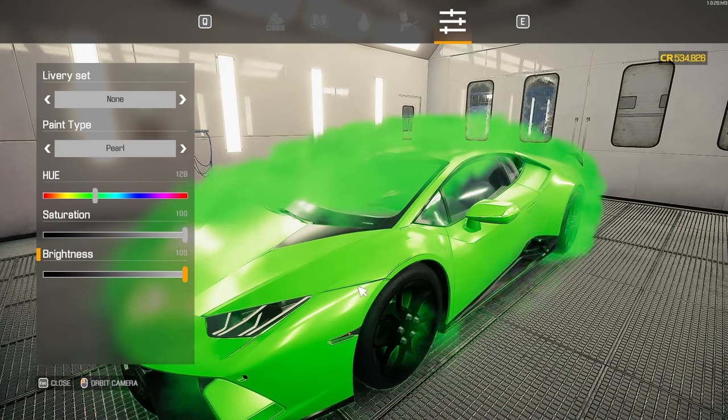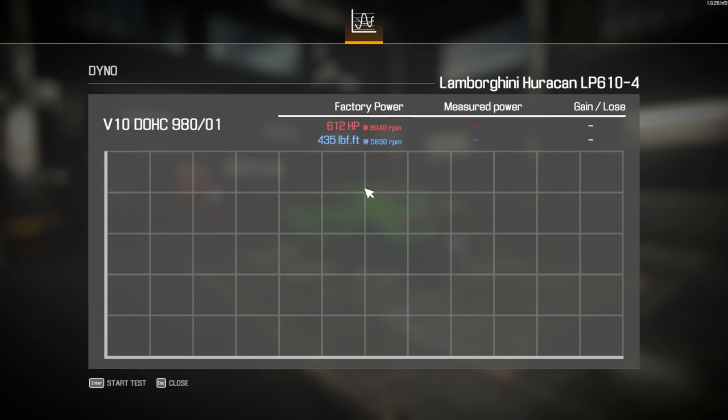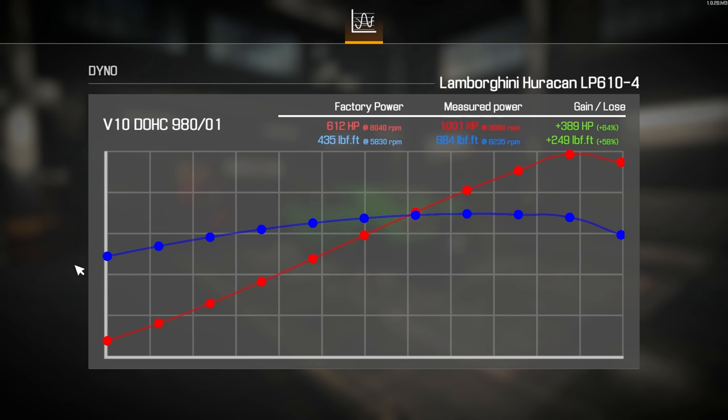This one's for landing, and it is official. So factory was 612 horsepower, over 435 foot-pounds of torque. Let's start the test and see what we get. Oh, it's climbing — making a lot of torque. Let's see what we can get out of it. That's just screaming — 1,001 horsepower, 684 foot-pounds of torque. That's a gain of 389 horsepower — 64%. That's fantastic.